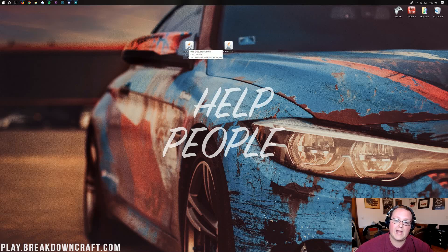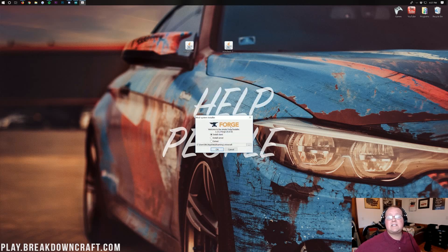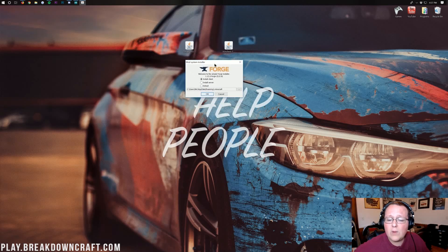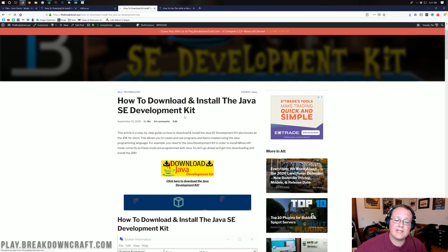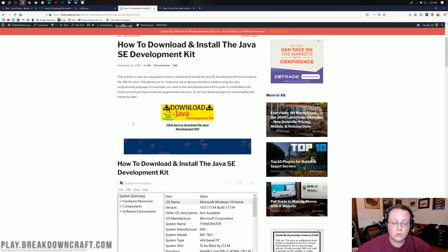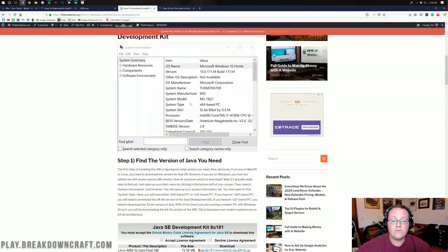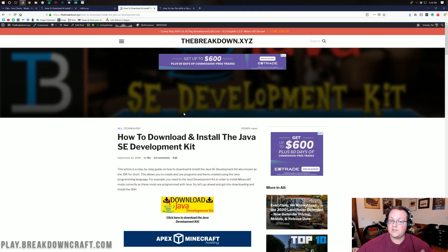First, we want to start with Forge. Go ahead and right-click on Forge and select Open With. Then you should have Java TM Platform SE Binary — if you do, click OK. If you don't have Java TM Platform SE Binary, all you want to do is go to the description down below, and you'll find a link to the Java SE Development Kit, also known as the Java JDK. You need the Java JDK to be able to open files with Java Platform SE Binary. Come to that tutorial — it'll teach you how to get the correct version for your PC and walk you through installing it.